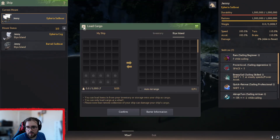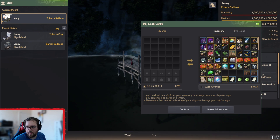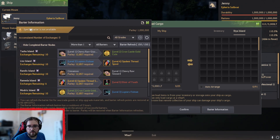Once you've got your ship, you want to go and load cargo. You'll get this interface — I've got no items here but I do have items in my inventory. You want to hit barter information on here, and now this is the barter menu. Here is where you get special barters — you can't get them yet, don't worry about that. This is the amount of accumulated barters you've done. This is an important number and I'll show you why after I've gone through this page.